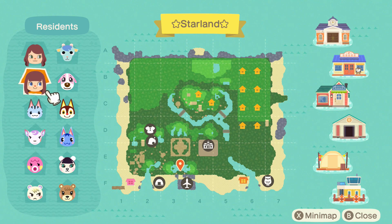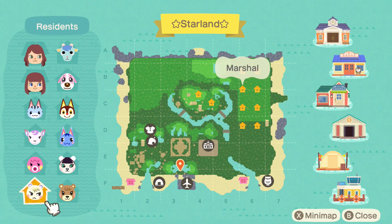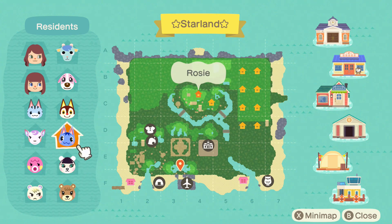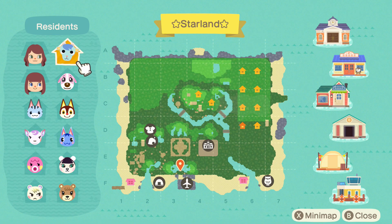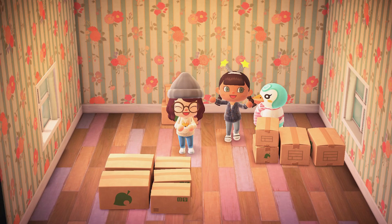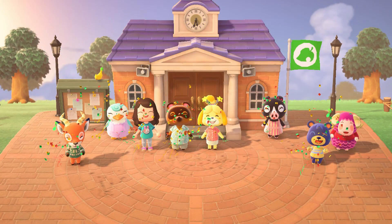For my villagers, I have Lolly, Diana, Marina, Marshall, Maple, Pico, Rosie, Rudy, Cookie, and Sherb. As you can see in the thumbnail, I did have Sprinkle, but I was holding her for my best friend Jenica, who loves penguins. And after waiting for almost two months, Jenica finally had an open plot for Sprinkle. Here's a picture of the upgraded residential services ceremony. Sprinkle was one of my first five villagers and I know that she'll go to a great home.